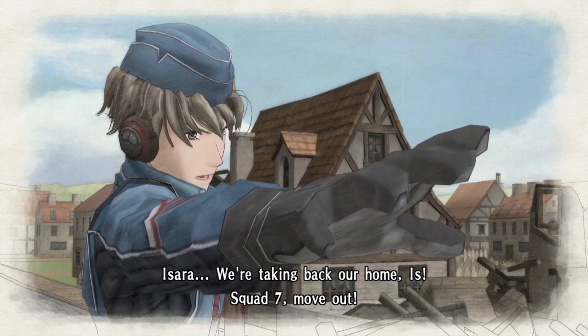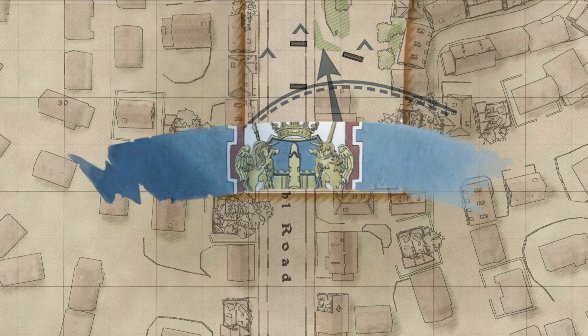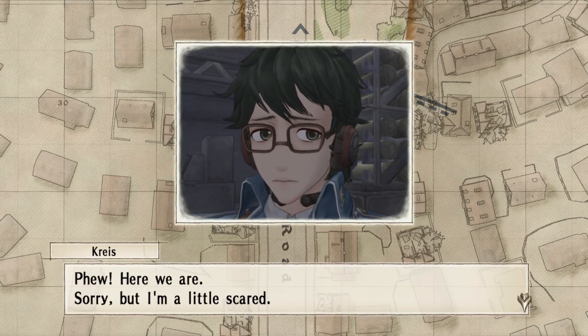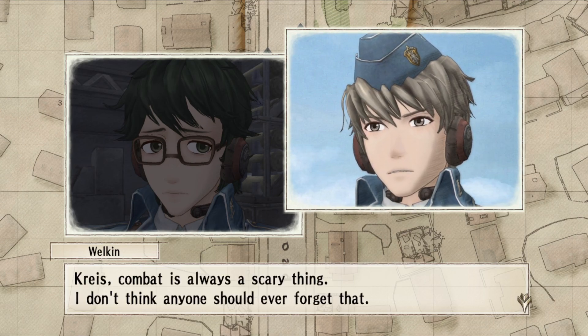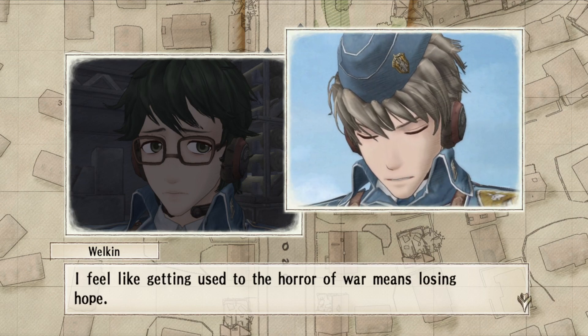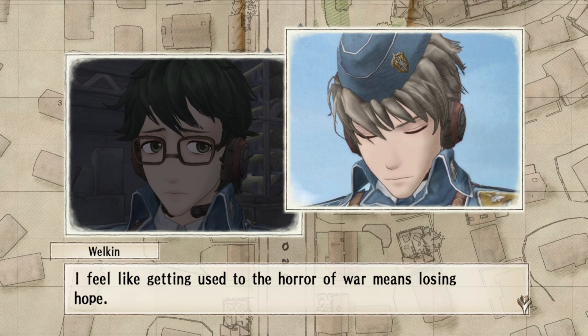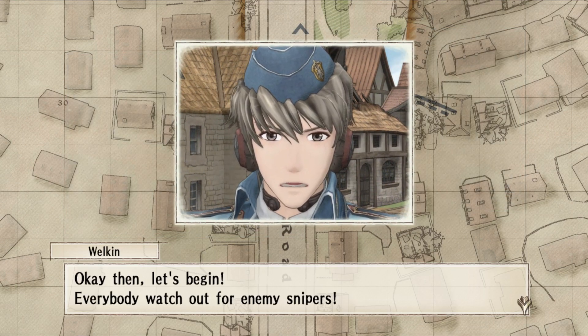We're taking back our homies - Squad 7, move out! I want to take out both aces, just putting that out there. There's some in-game dialogue: look at those explosives right behind his head. It's Kreese's first time in battle - combat is always a scary thing. Getting used to the horror of war means losing hope; getting desensitized from it is also bad. Yes sir, I understand. Okay, everybody watch out for enemy snipers - though snipers don't really matter here.